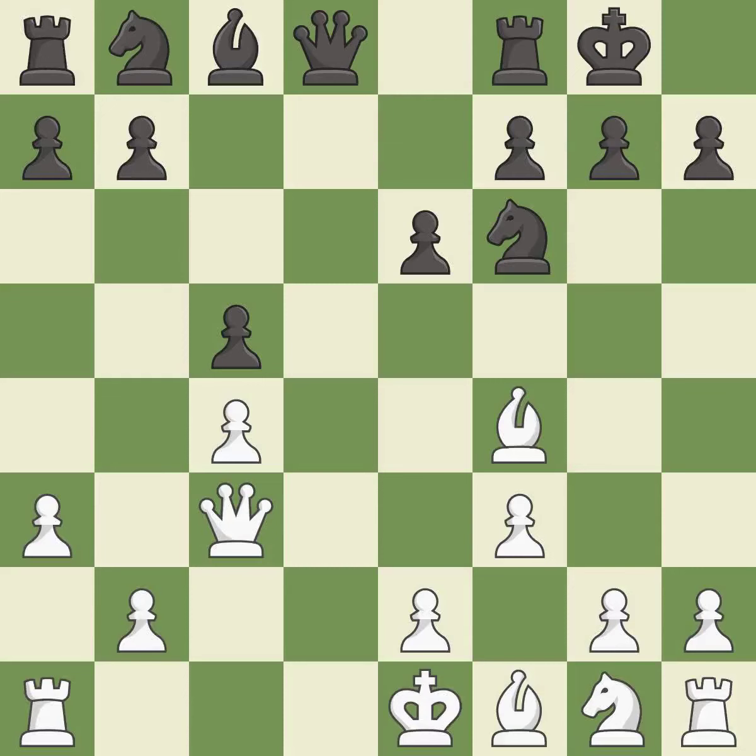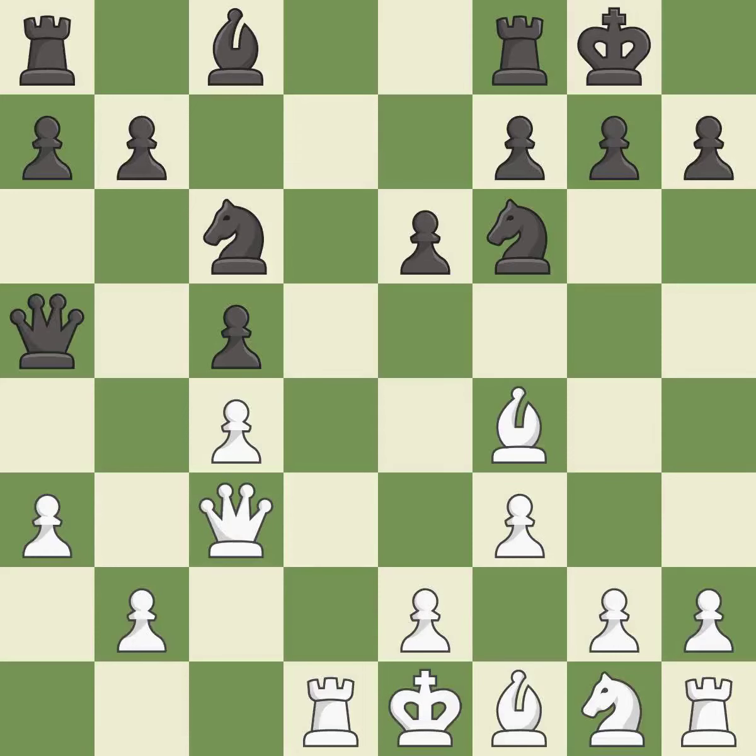This activates a knight by developing it off of its starting square — it is excellent. This develops a piece while also winning a tempo on a queen — it is best. This offers to exchange pieces of equal value — it is good. This is an equal trade — it is best.